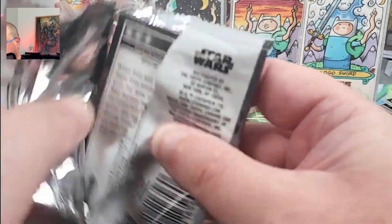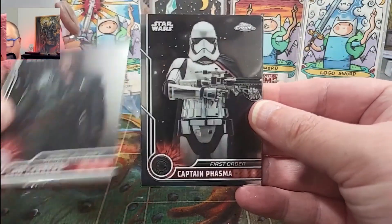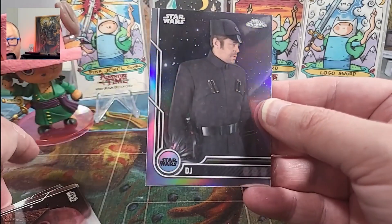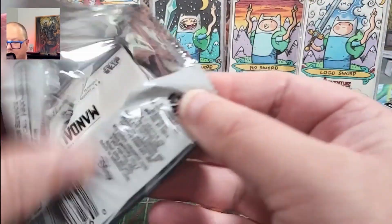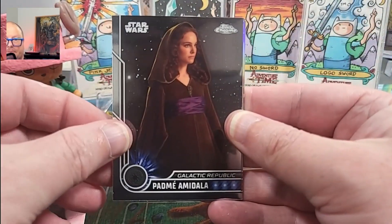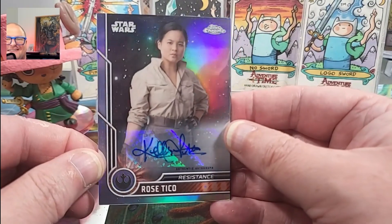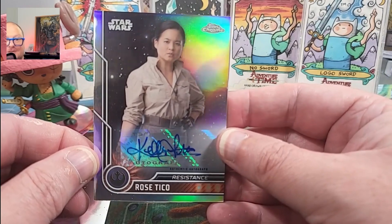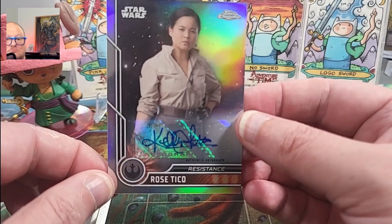I'm pretty happy with these still. These scenes were getting color — I didn't think it was one per box for color. Phasma again. Snoke. DJ. There's a Refractor. Afin. Padme. Rose Tico Auto — from what I hear, there's not much love for Rose Tico. I don't know why. But that's not bad — I'll take a Rose Tico.